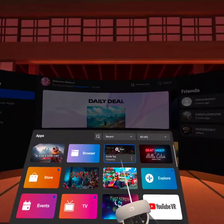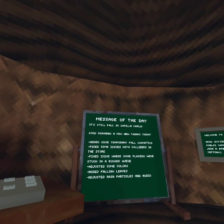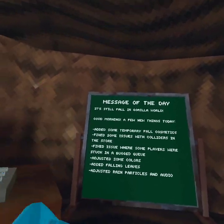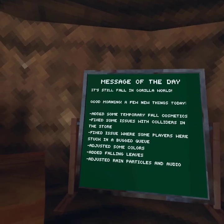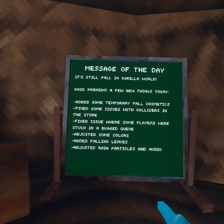All right, so we're gonna do this new update on Monkey Tag already. So we're gonna see what has changed. Good morning — a few things today: add some temperate fall cosmetics. Fixed the issue where some players are stuck in a bug, cleaned up and adjusted some colors, and added falling leaves.